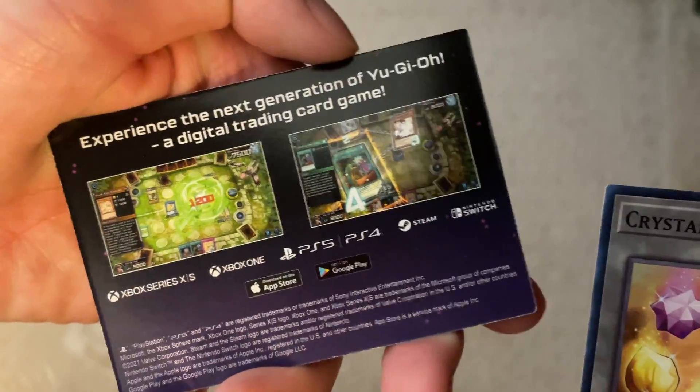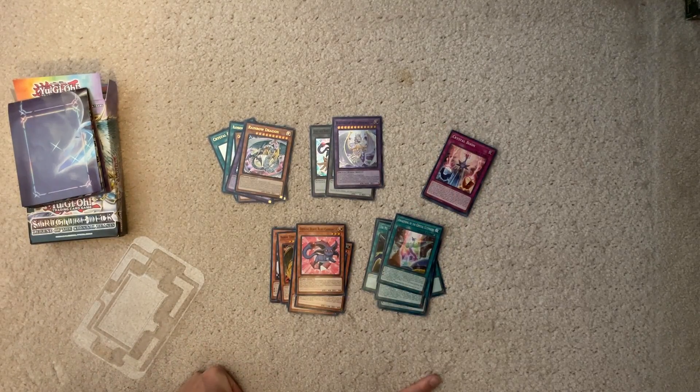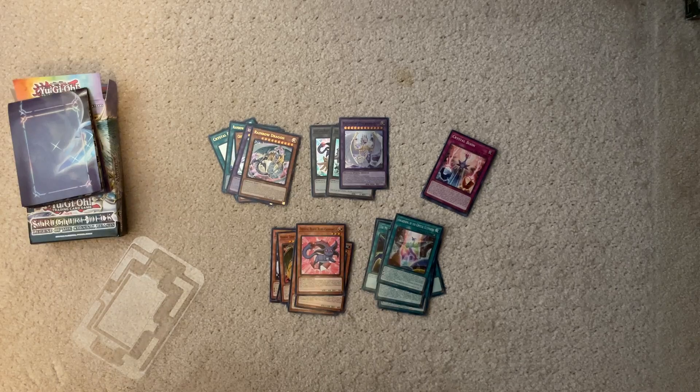There's an ad for Master Duel with a Chaos Max Blue-Eyes Dragon thing, and a little flyer — I guess Yu-Gi-Oh comes with these now. Really excited to have the structure deck. I should probably get a few more since it only comes with one copy of everything. I'll put some links in the description for where you can buy this product — any questions, let me know in the comments. Until next time, have a good one!